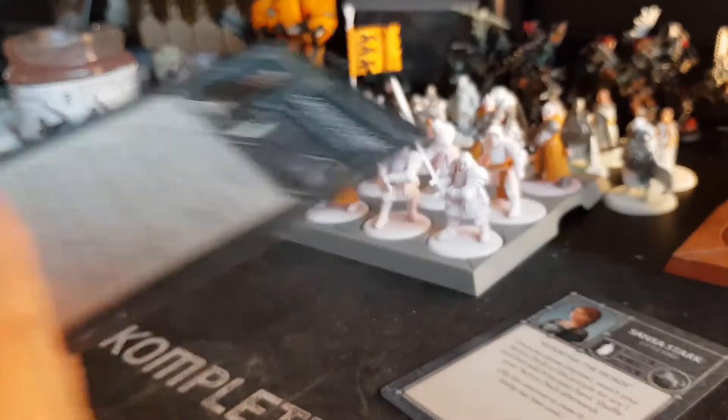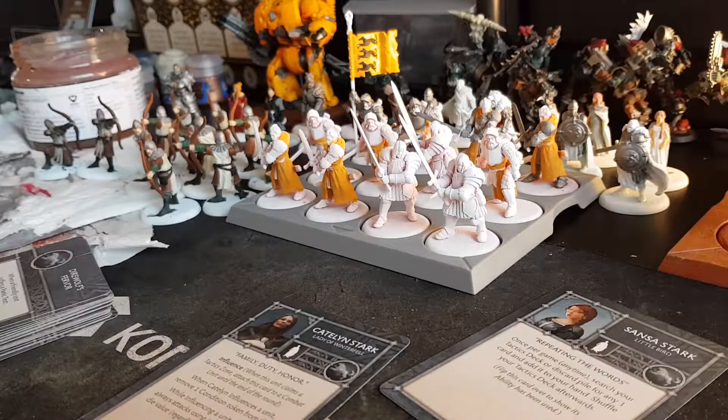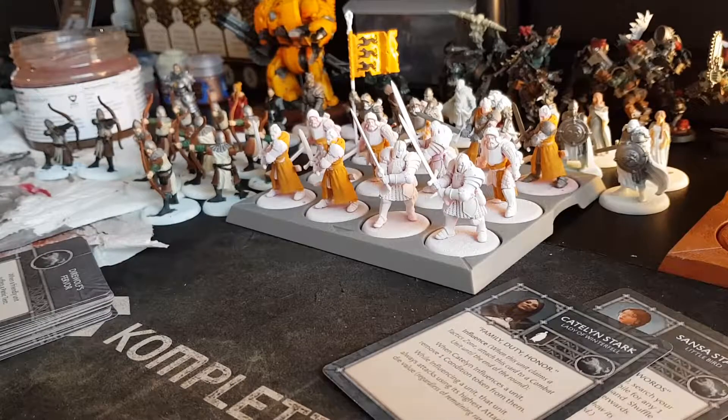Let's do Catelyn next. So, Catelyn Stark — Family, Duty, Honor. She influences when this unit claims a tactics zone: attach this card to a combat unit until the end of the round. What Catelyn does when she influences a unit: first, she removes one condition token from them — that's good, especially if you're playing against stuff like the Boltons. While influencing a unit, that unit always attacks with its highest attack die value. Especially if she claims some complex stuff with the tactics board to get a second free attack with the highest amount of dice.